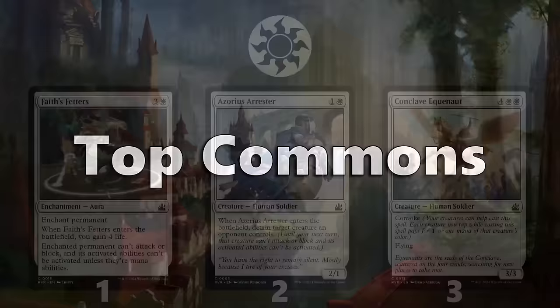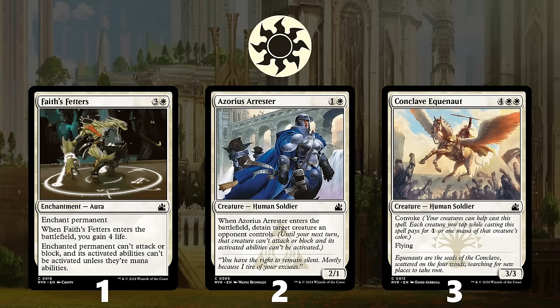At number 1 is Faith's Fetters, which is a removal spell that provides a huge life total boost as well. It's a bit on the expensive side at 4 mana, but its ability to help you stabilize or win a race makes it worthwhile. At number 2 is Azorius Arrester, a 2-drop that can temporarily remove pesky blockers or attackers. It's flexible enough to be worth prioritizing in any white strategy, especially since it only costs 2 mana.